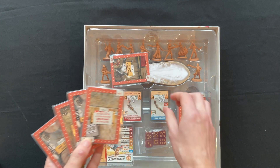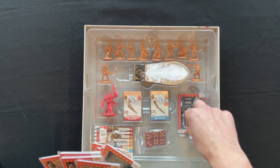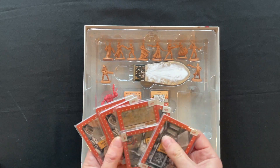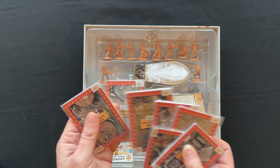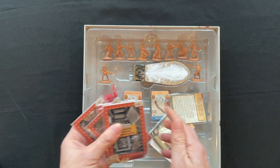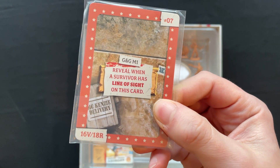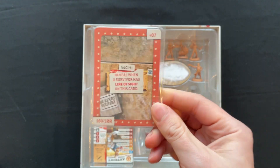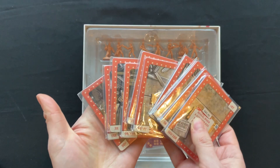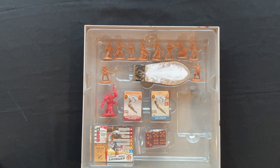These appear to be the different objective cards. I'm not going to look through them because they might change things up in the actual campaign — I don't want to spoil anything. There are quite a few of these cards. We do have something to attach the Steam gauge, which is good.